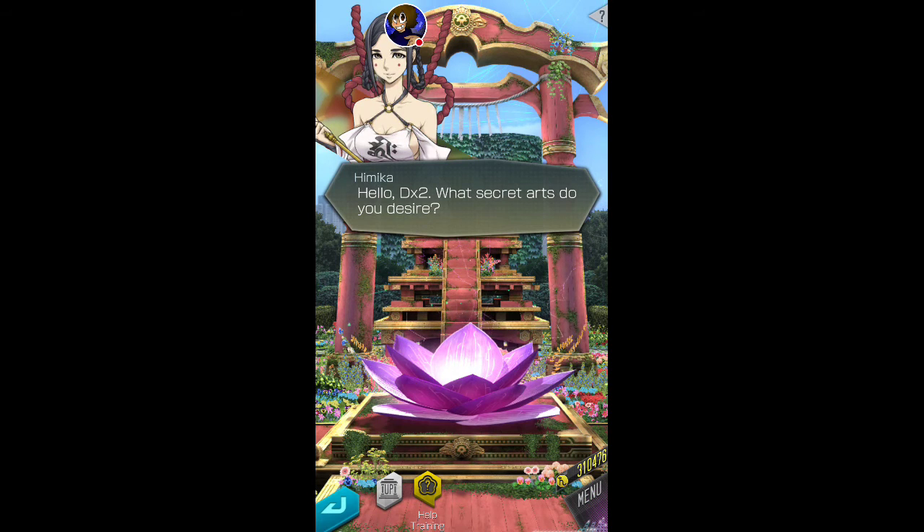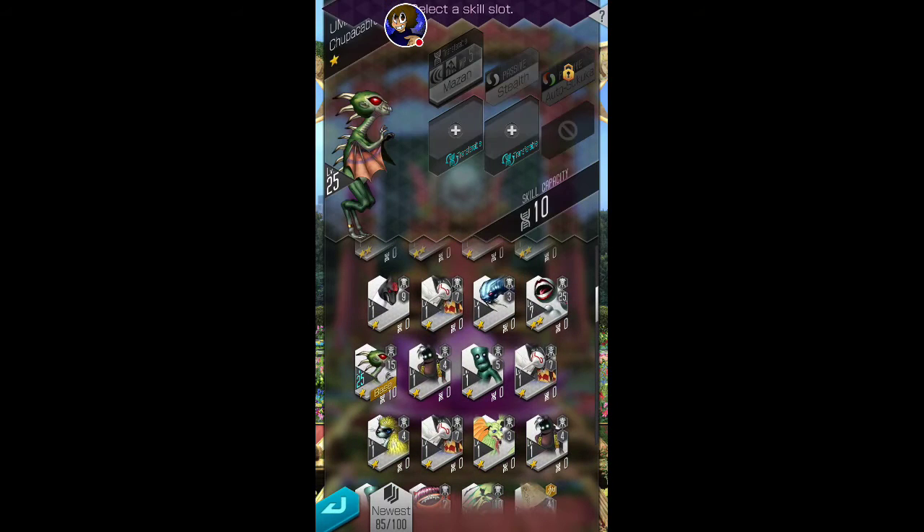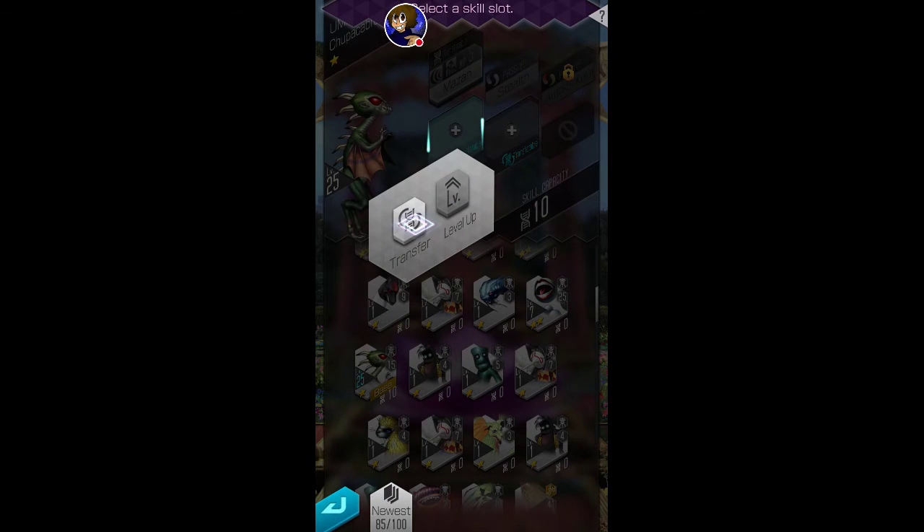So we can go over here to skill transfer and pull up the list. It's just select chupacabra and transferable skill. I do believe these skill points carry on when you evolve them. So if it starts at rank one, two, or three — for rank three you just use the beads, or even decompose the rank threes you get through recruiting them through the aura gate. Feel free to decompose them.